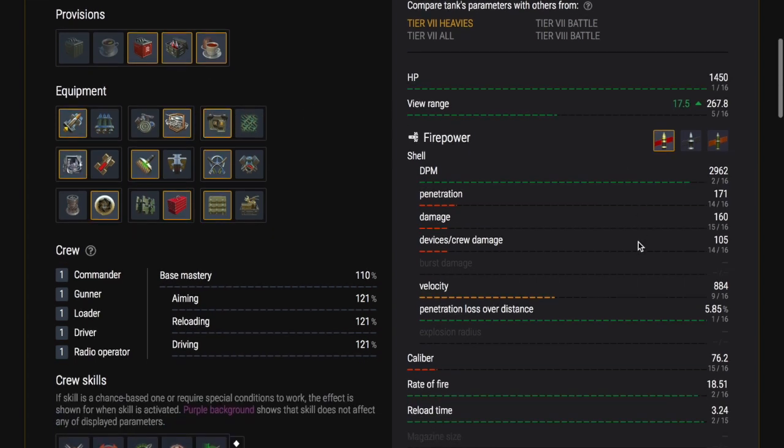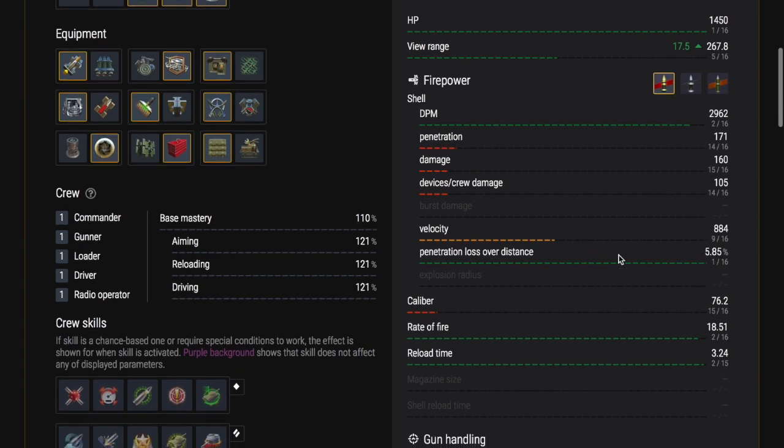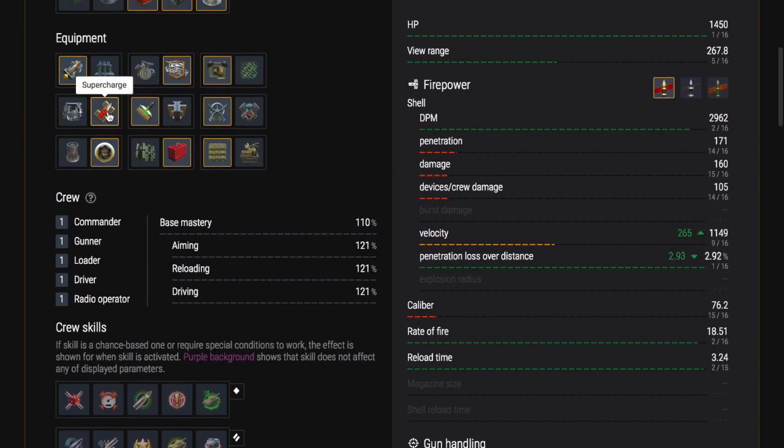Let's have a look at this tank. The first thing I'd say is it looks like the tier 10 British medium, doesn't it — looks like a smaller brother. So you could be mistaken for thinking it's a medium or a light tank, but it's not, it's a heavy tank.